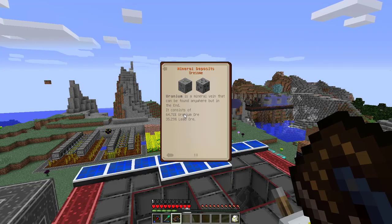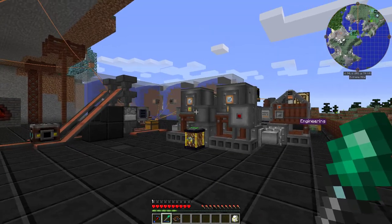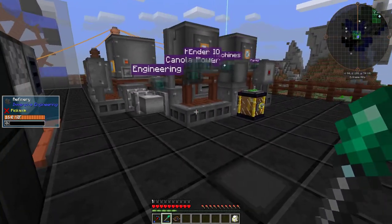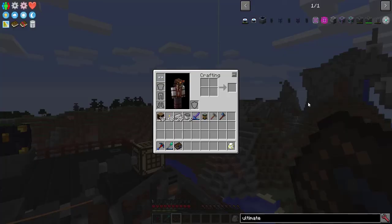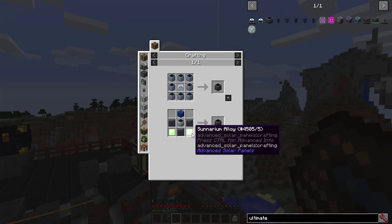The best way to get that uranium? Find a uranium mineral deposit, put an excavator on it from Immersive Engineering, and wait. The excavator requires 4096 RF per tick, though I did just create the infrastructure to run the diesel generator, which generates exactly that amount. So in this episode, I'm gonna make those two machines to get all the uranium I need to make another ultimate hybrid solar panel.